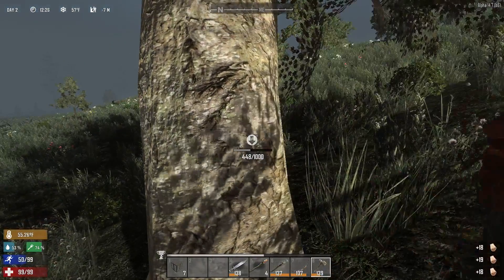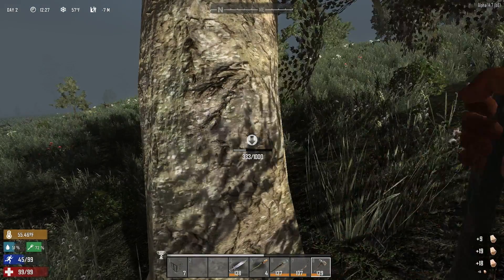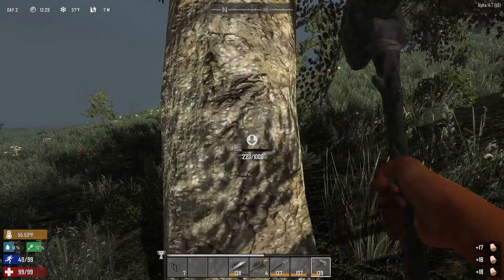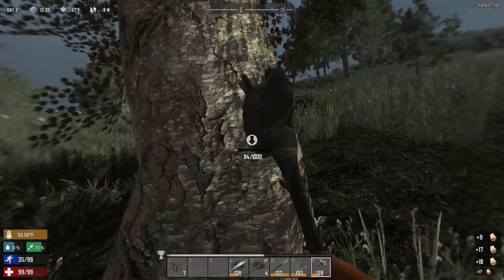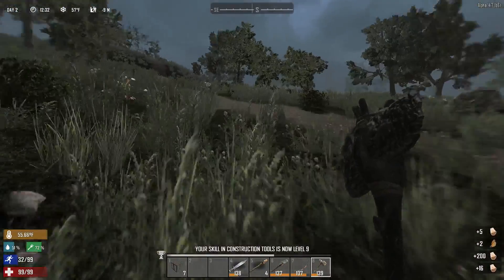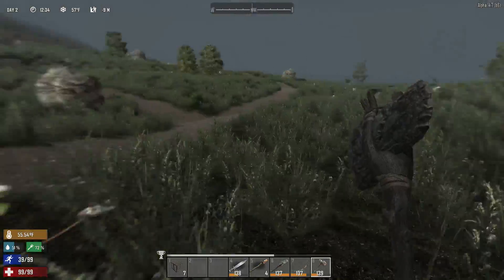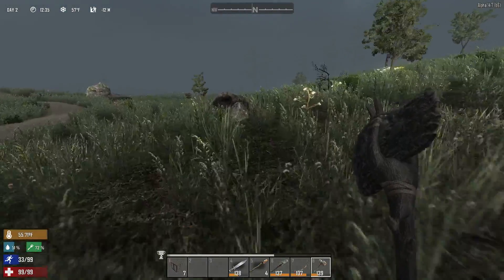Oh, there's another deer. Do I want to get that deer? No, I'm good. Forget the deer. Let's get this tree down. We've got a lot of wood. Okay, so we're done with the wood for the time being. We're going to go over this way and start busting some rocks now.